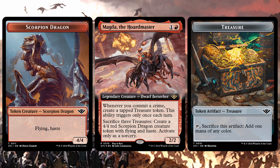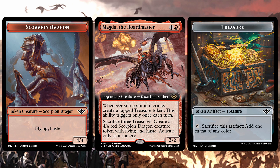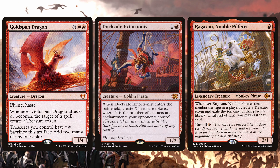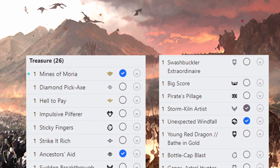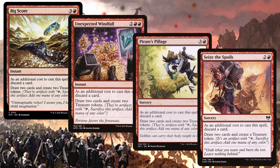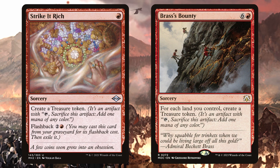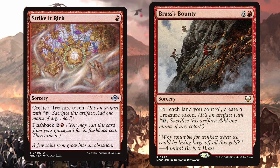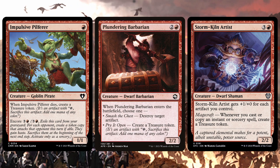Only relying on crime to generate treasures is a fool's errand — you need a way to launder, an honest-looking front that won't turn any heads. Creating treasures is part of Magic that can get really expensive really fast, but there are budget options. Big Score, Unexpected Windfall, Pirate's Pillage, and Seize the Spoils are a combination of treasure plus card advantage. Strike It Rich and Brass's Bounty are made for opposite ends of the game, with the former getting you started for a single red mana, and the latter going mana positive when the game goes long enough. Impulsive Pilferer, Plundering Barbarian, and Stormkiln Artist are creatures you can add to the list.